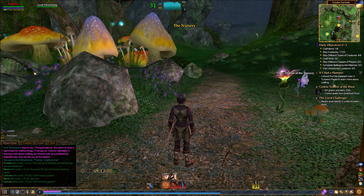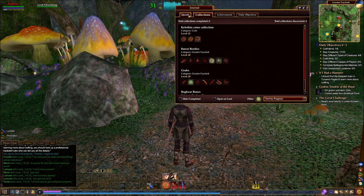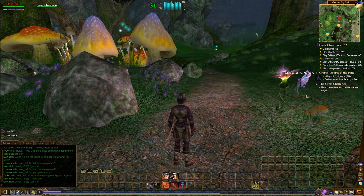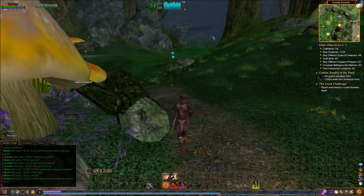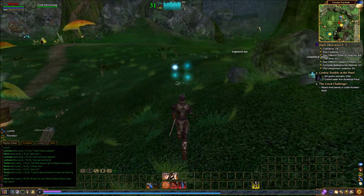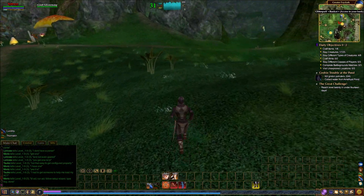I should find the trade skill tutor to learn more about crafting, but I don't even want to display that quest so we'll turn it off. Right now I haven't hit any of these objectives yet. Kill Groban polluters — that's down by that little pond I was at before. You can see that the mender is the little chess piece on the map, and the banker is the coin.